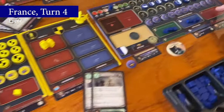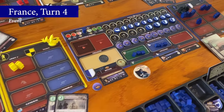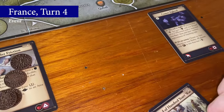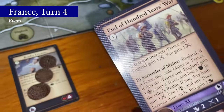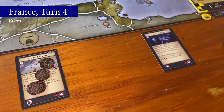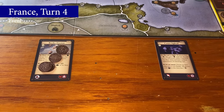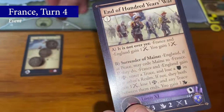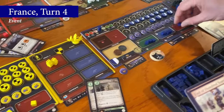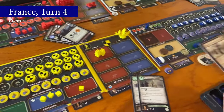France is out of military power, but still has more things they want to do in their war against England. Seeing as new and highly relevant events have now been revealed, France takes the event associated with their realm: End of the Hundred Years War. They take the two ducats on it and place two ducats on each of the last two events in the display. Choosing to resolve option A, France and England gain one military power each, and then France, as the active player, gains another military power. With this, Louis XI becomes the new ruler of France.